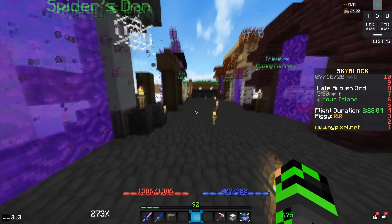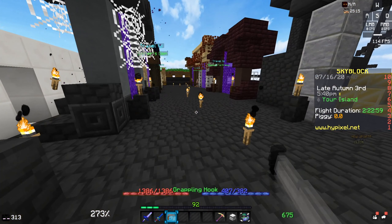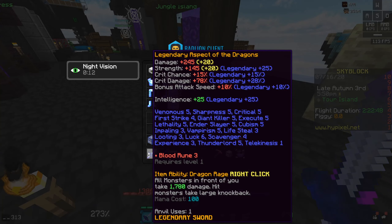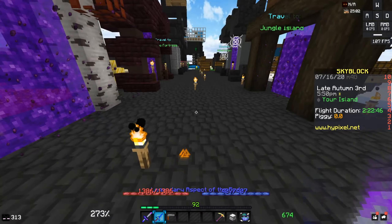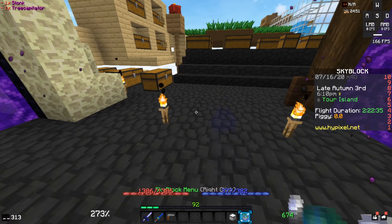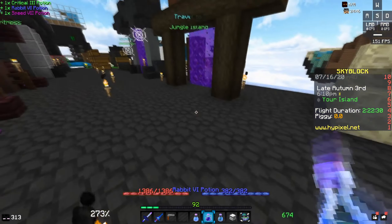First, I'm going to show my setup. I have full Young Dragon armor with Pure Mythical Wise — it doesn't matter what armor you use as long as you can one-shot a zealot. For my sword, I'm using an Aspect of the Dragons. If you can use an Aspect of the End, that's even better so you can warp around and beat other players to the zealots.